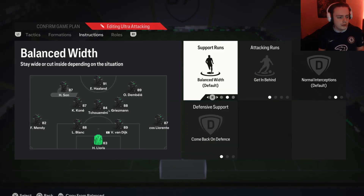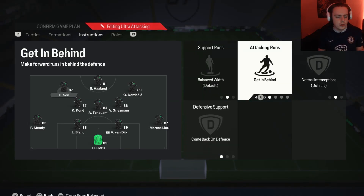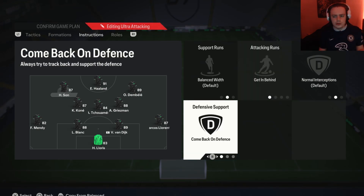Moving on to the left forward — on this player we have him on get in behind for the same reasons as the striker. But even more importantly, we have this player on comeback on defense. The reason this is important is because comeback on defense will make this team defend in a 4-4-2 shape. The 4-4-2 gives you really good coverage of both the narrow and wide areas, making it more difficult for your opponent to attack. So this player comes back to defend as a left midfielder in that 4-4-2 shape.